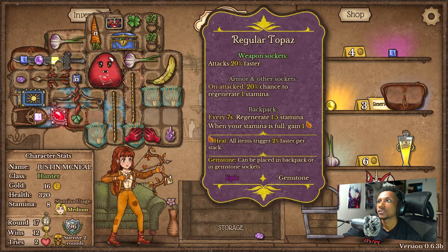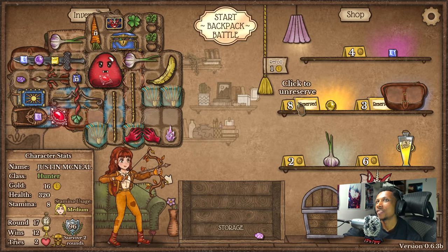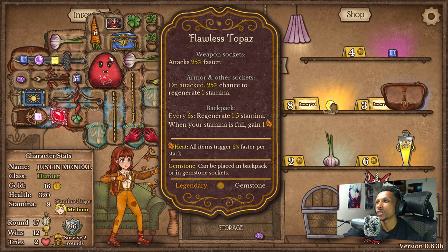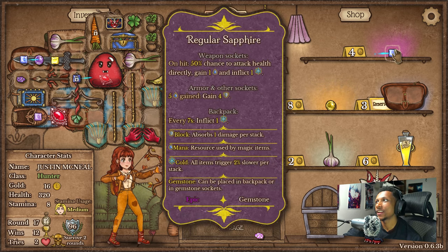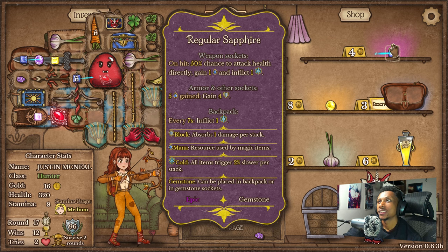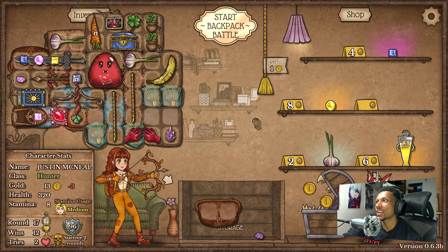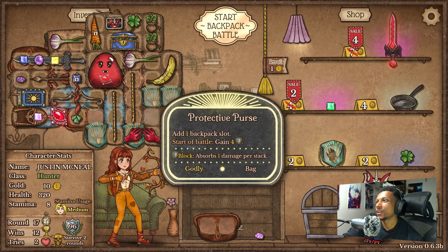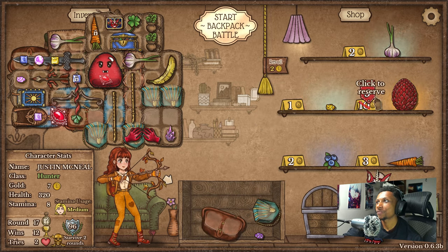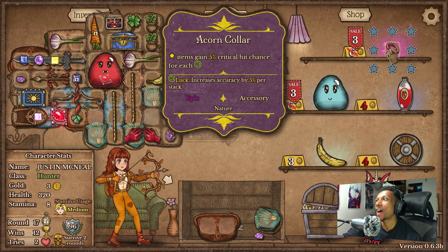Do we even need this? It's just a five percent speed increase for eight gold — I don't know if we need it. For four gold we could get the fanny pack just to make something faster in our build, so let's get that. We need to try to get an acorn collar — that's realistically what we need right now. I don't think we're getting it — it's not looking like it. Let's buy that. I'm going to roll again — I don't care if it's two gold. Okay, finally, we got an acorn collar!